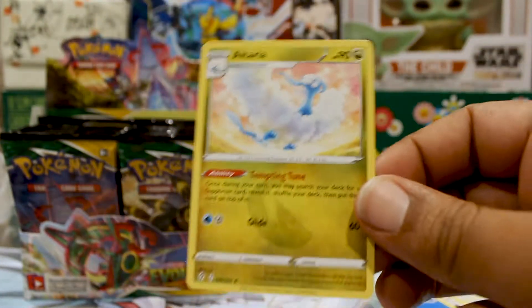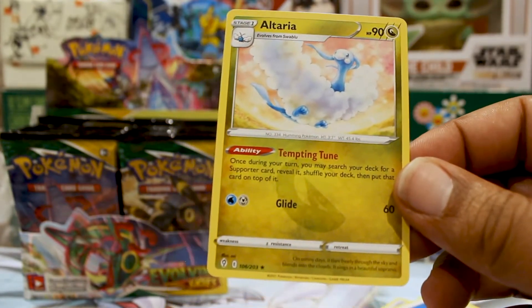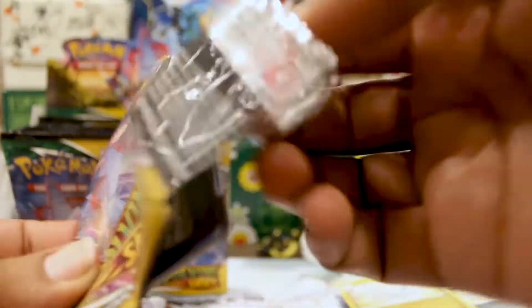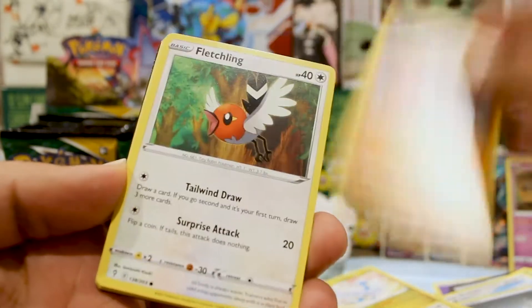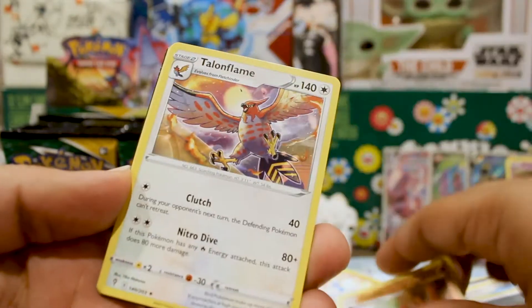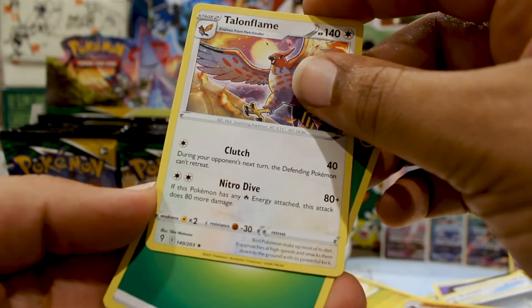A Nickit, a Dwebble — we've got a lot of Nickits lately — a Wobbuffet, a Hatterene, and an Altaria to go with the Swablu we pulled earlier. Altaria is actually really broken because it lets you stack a supporter onto the top of your deck — search your deck for a supporter and stack it. A Kangaskhan, Hitmonchan, shout out to Jackie Chan, Fletchling, a Gigalith, and a Talonflame.